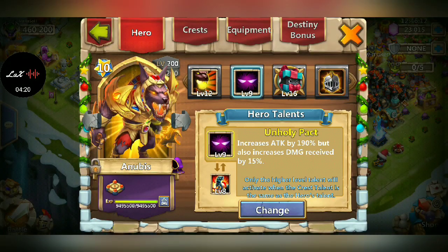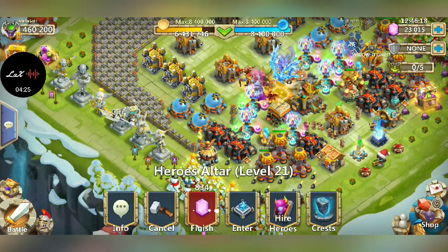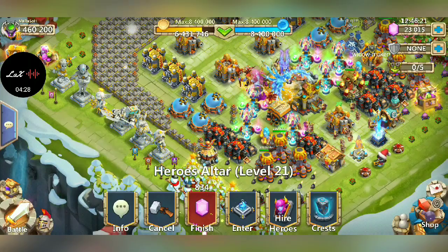Once again, that was some gameplay of 12 of 12 Anubis, 999 unholy pact, 8 of 8 revitalize, with a 5 of 5 energy sap. If you guys enjoyed the video please drop a like, and if you want to see more videos in the future subscribe to the channel. Thank you guys.